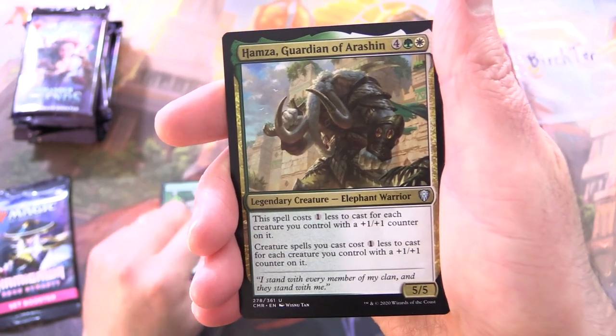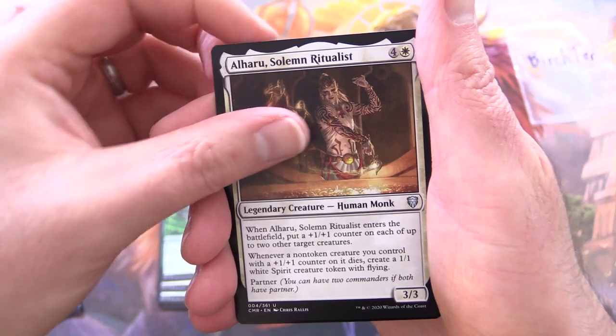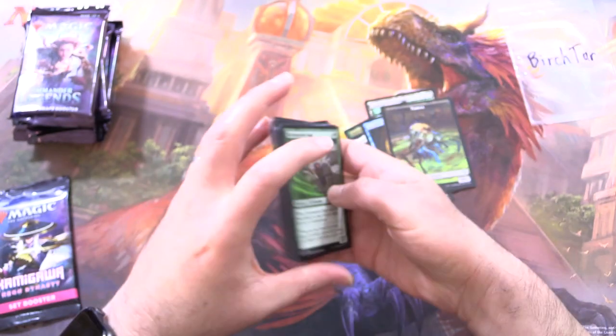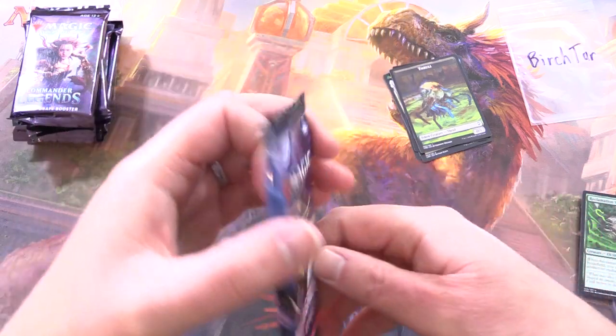Along with Hamza, Guardian of Arishan — chucking those in as well. El Haru, Solemn Ritualist, a Foil Scrapdiver Serpent, and a Thrall Token — let's chuck him in as well. So we're looking at about five bucks there, is my guess.